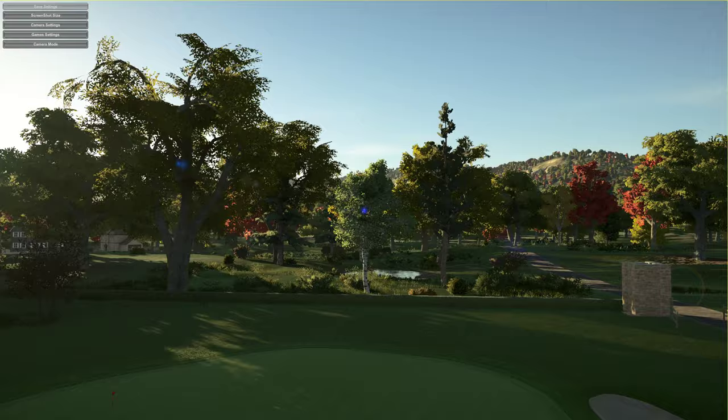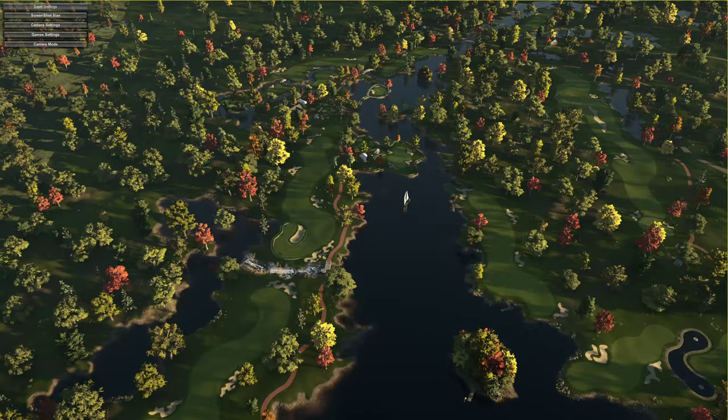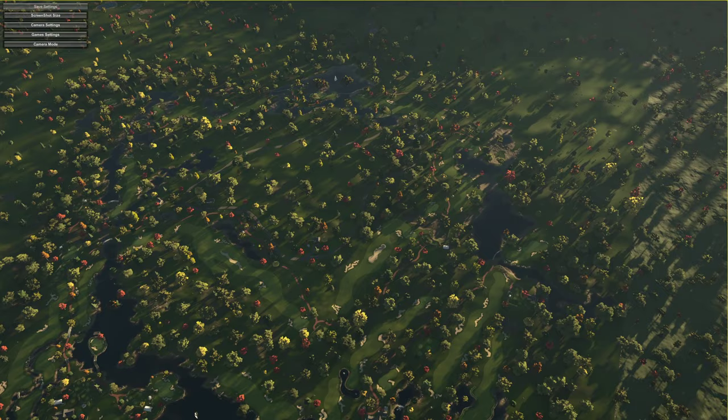Nice little practice area. The clubhouse was pretty nice. I do like the sort of entrances into the clubhouse, into the course - nice big sort of gate on it. Looking at the plot, I can see straight away there is a lot of retaining wall. There's a little waterfall system down there and quite a big river system that looks to go all the way around. Very nice.